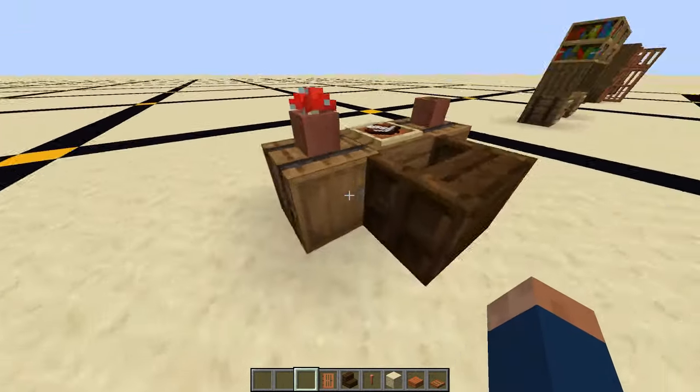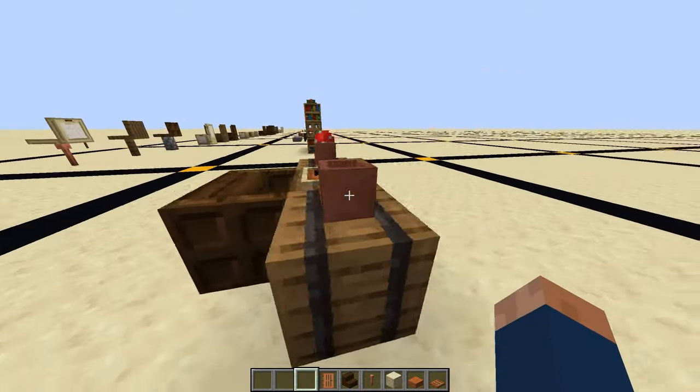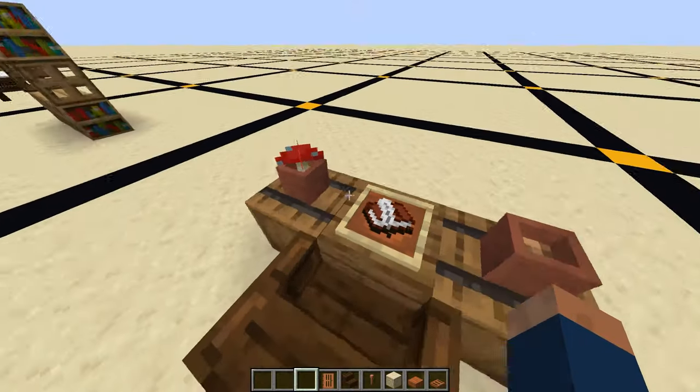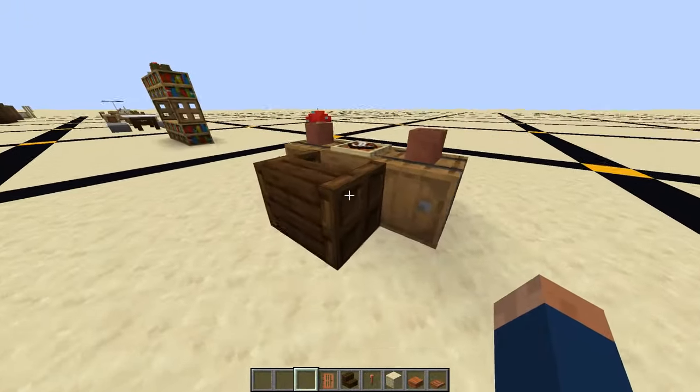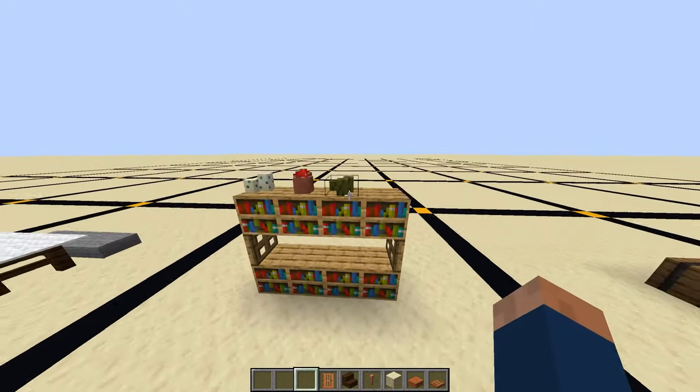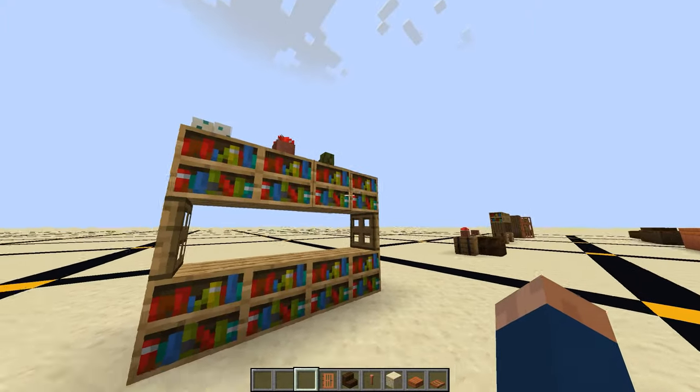Here we have another small desk — just some barrels, a slab block, a book, some pots, and a dark oak chair. This is just a bookshelf; we have some decorations on the top and a lot of books.